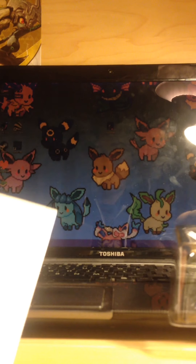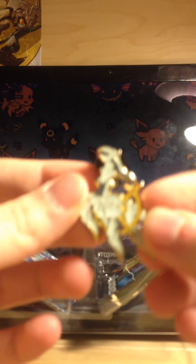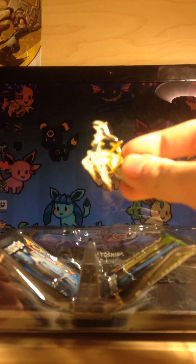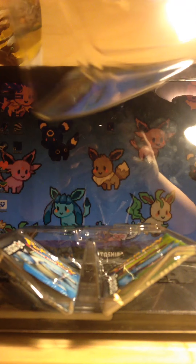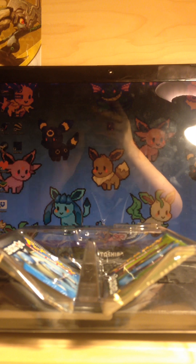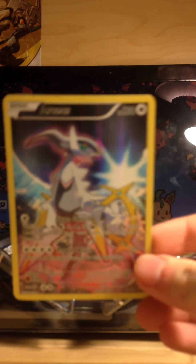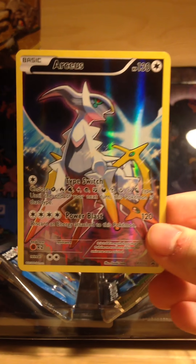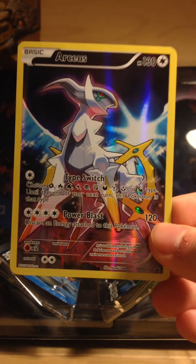This is my second mythical collection, and in the first one I didn't really get anything good, so I'm hoping this time will be better. Here's the poster. I've got a nice little Arceus pin. I say Arceus, but I don't hate you if you say Arceus. I've got a code card — I'm not going to show that — but here is the beautiful Arceus promo. Look at that, it's so shiny.